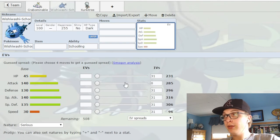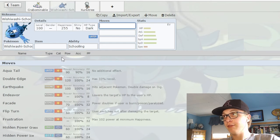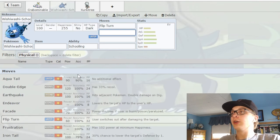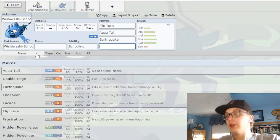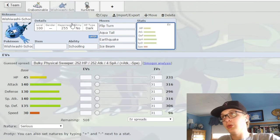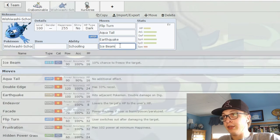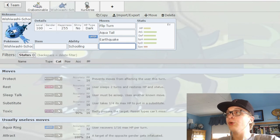Wishiwashi is a mon that has fantastic stats in Schooling form and doesn't really have anything to use it with. It does get Flip Turn and Aqua Tail and Earthquake, but it doesn't get any Ice coverage other than Ice Beam, so you see a lot of mixed Assault Vest sets. There's a reason it runs Assault Vest: one, it doesn't have instant recovery, and two, it doesn't have any boosting moves. Look at its status move pool — just wow.